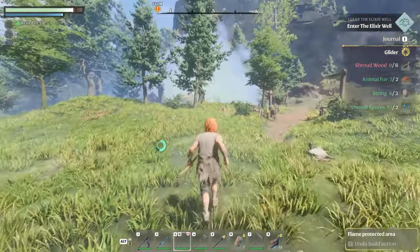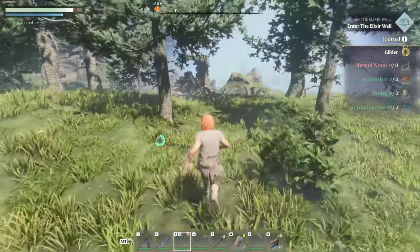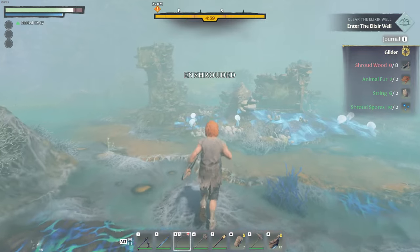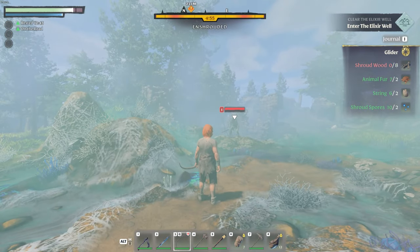We just got to head into the shroud, chop down a tree, and we should be good. I think there's one right over here. I like my little cabin — one of my longtime friends and regulars, Strange Tart, thinks I should name it Fort Freckle, and I think I'm okay with that. Fort Freckle works pretty good.